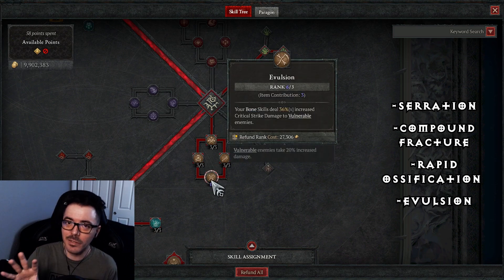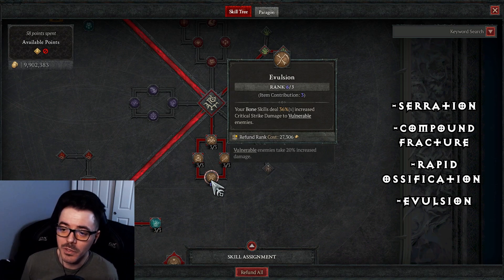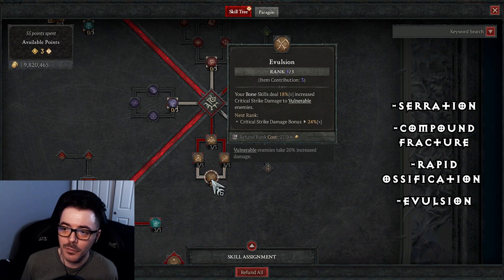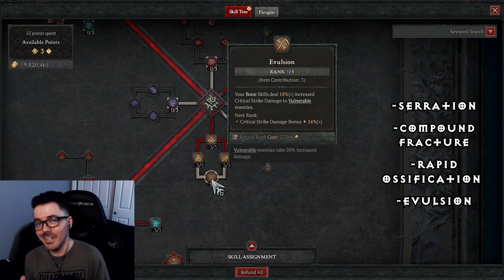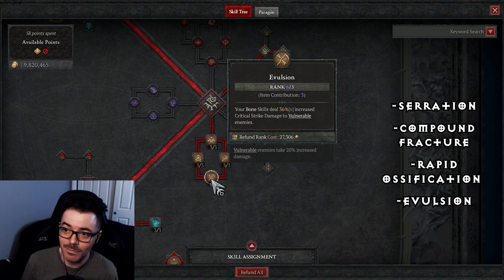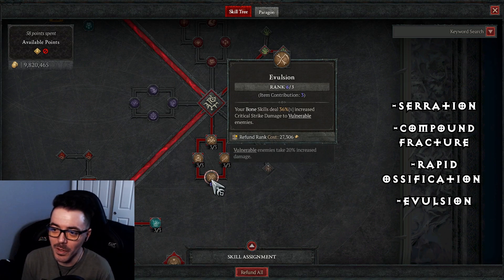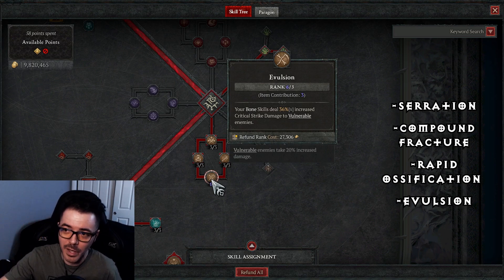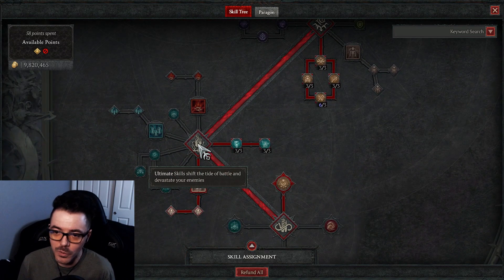Evulsion — you don't have to have it at rank 6. I got a nice roll on my necklace and have it up to 36%. At rank 3 you'd be at 18%, so you don't need it maxed. Critical strike damage to vulnerable enemies — you want to have that maxed as much as you can.